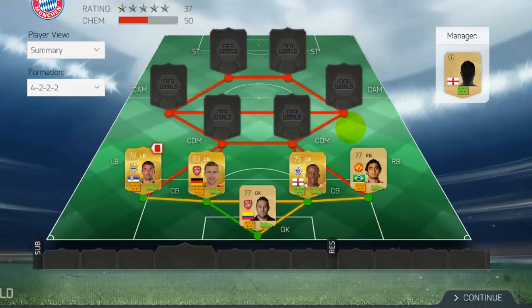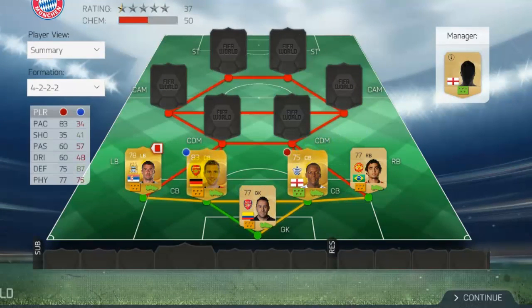In the centre-back positions we have Mertesacker and Onoha — not similar players at all. Onoha has 83 pace and 75 defending with 77 physical, but be careful — he's poor at heading. He goes for 1.2k. Mertesacker has 34 pace and 76 physical, but because of his 87 defending and decent heading he goes for a fair 2.5k coins.